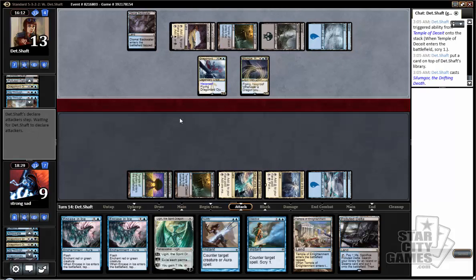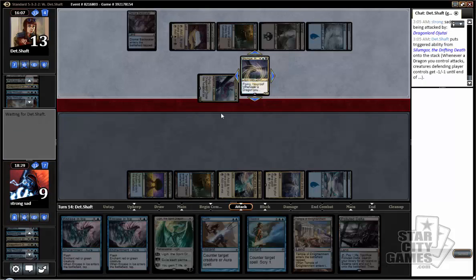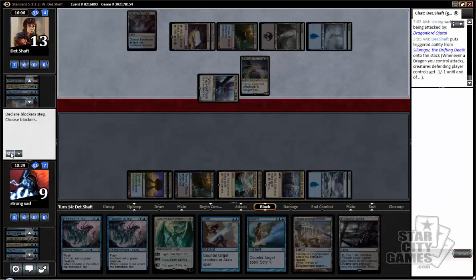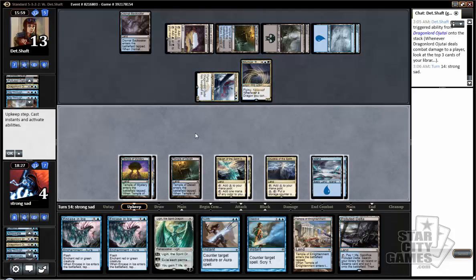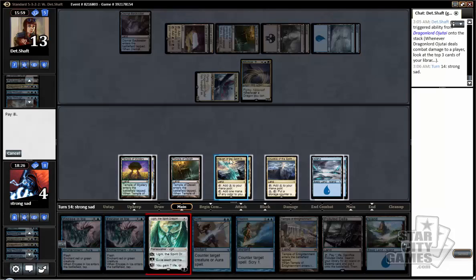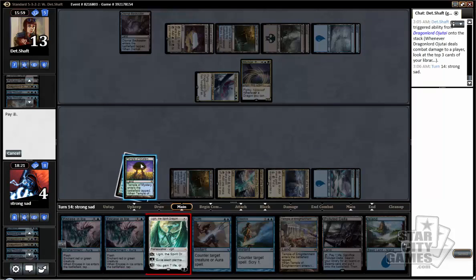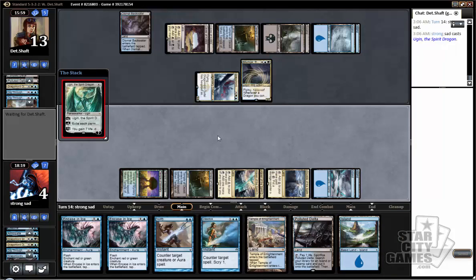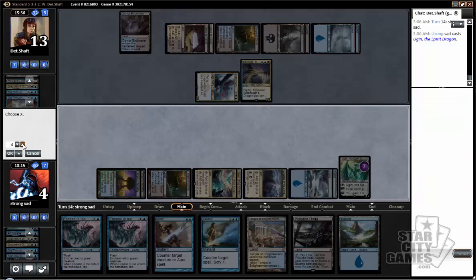Let's draw some cards. He knows I have a Ugin, right? I got it back. Maybe his hand is just mono-dragons and he has no way to get rid of it. Or his last card is a Thoughtseize and he's being a jerk. Where's my boy Ugin? Well, get your dragons I guess — one, two, three, four, five, six.